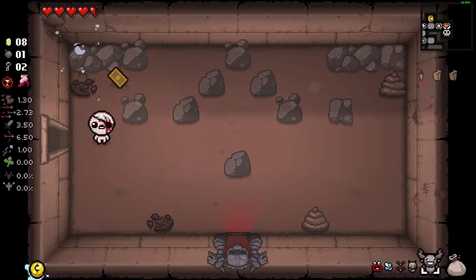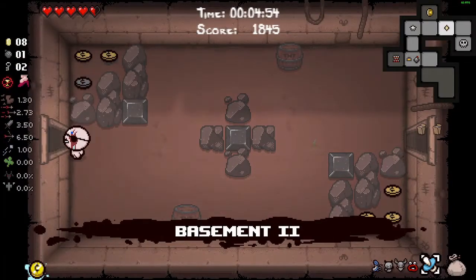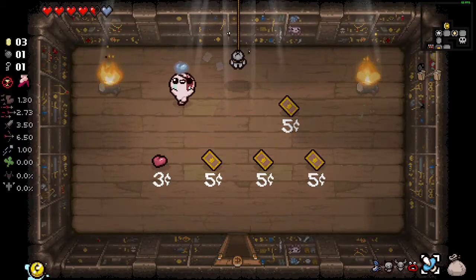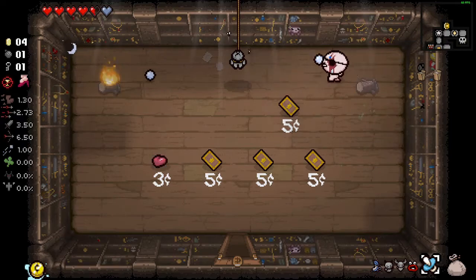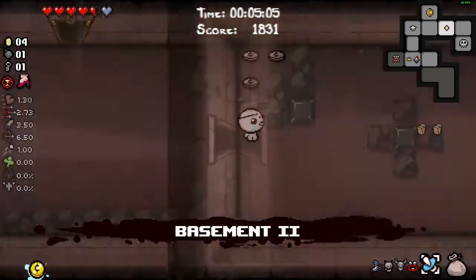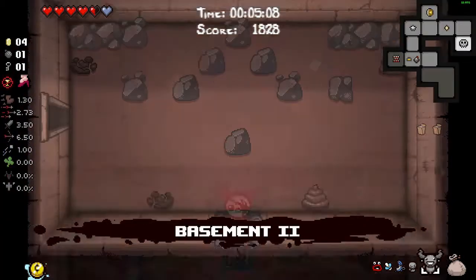Do I keep my halo of flies? No. I wanted to check the broken stopwatch - I do not want that. I'll go in the shop and buy one of these. I would assume the items are based off the item pool of the room you're in, but that wouldn't make sense because why did I get shoop? I'm not even sure what's going on.